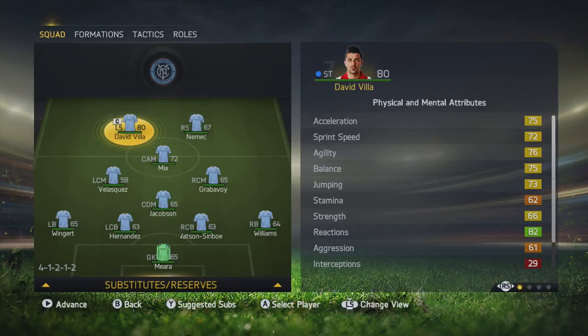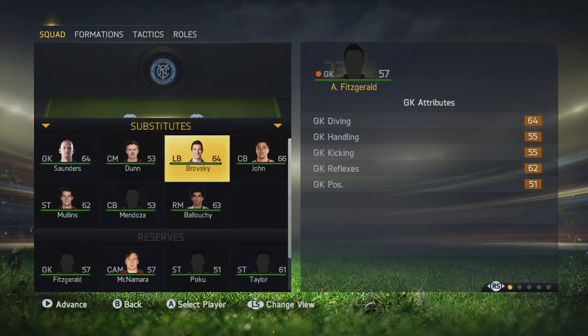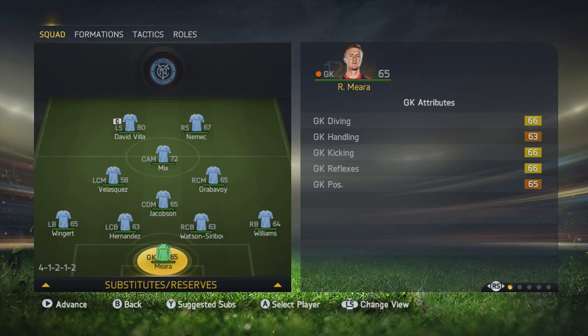Of course we've got David Villa — I'm aware, there he is. So this is what we're running with. Basically guys, we're going to have a quick look at the squad, see what we've got, make the best possible team that I can find, and then we're going to go straight into the first game of the season. So once I've sorted the team out and everything, we're back and ready to play.